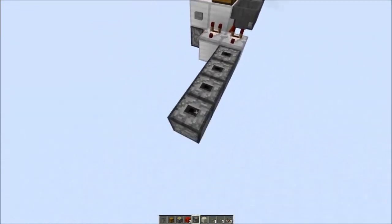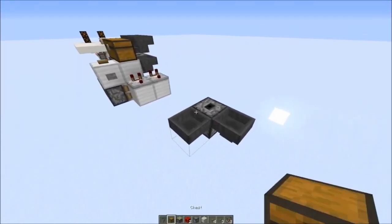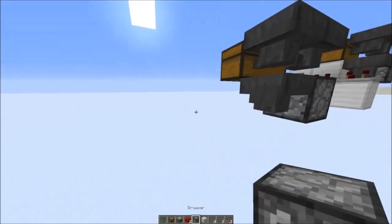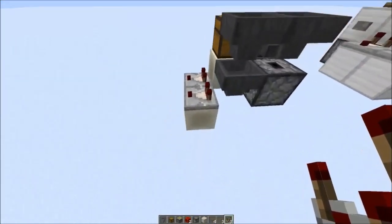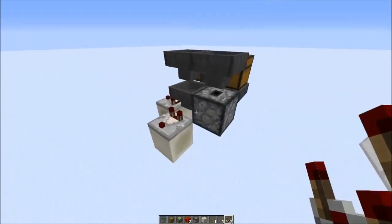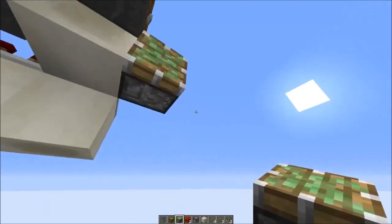Here's how we build it: we need an upward-facing dropper, then two hoppers pointing into it, then a chest hopper here and there, then a solid block here. You can take the output of comparators for example — you could change up the output here, that's of course an option — and then you need sticky pistons right here.